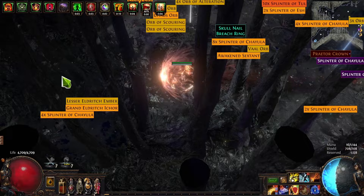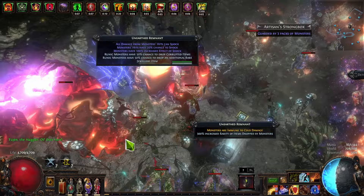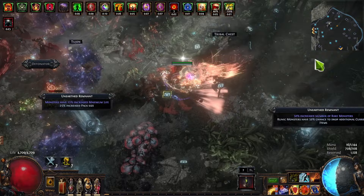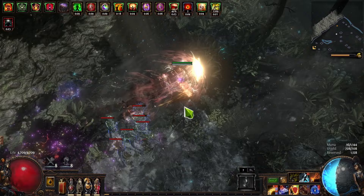I'm beginning to question whether the delirium is worthwhile because it slows me down so much without feeling like it adds that much loot. We dropped the Obliteration wand and I have one of the new charms that does chaos explode, but it's only 9% — roughly a one-in-eleven chance — which was too inconsistent. So I went with the Aureath Flask for more consistent explodes. Now I have 37%, so one in three monsters gets exploded for an ignite.